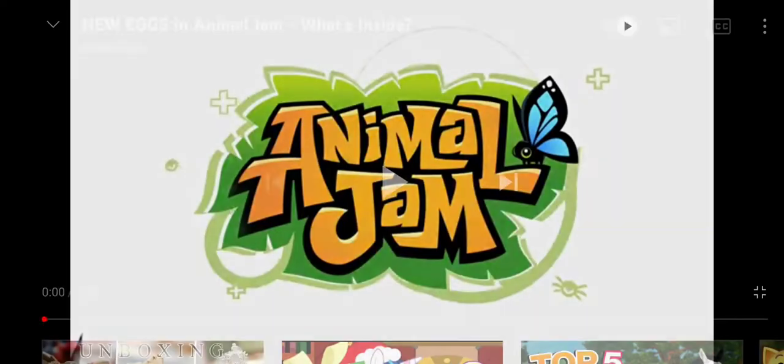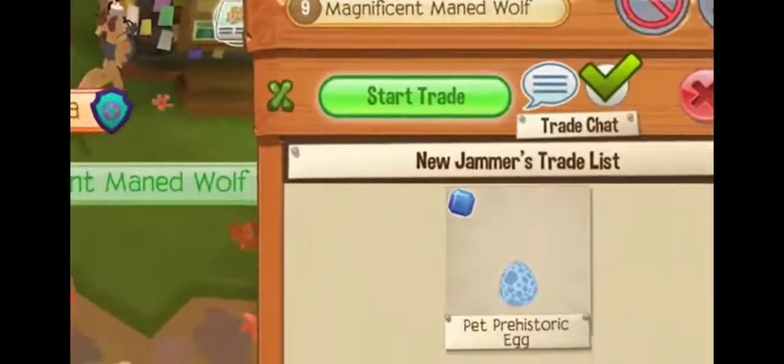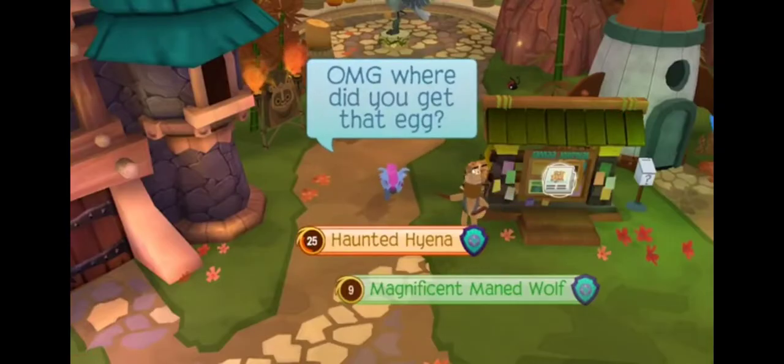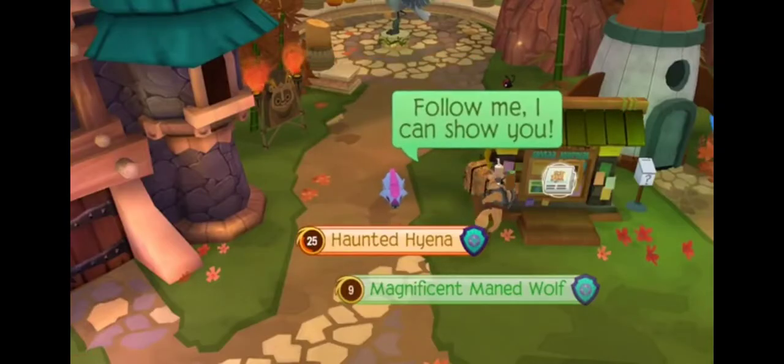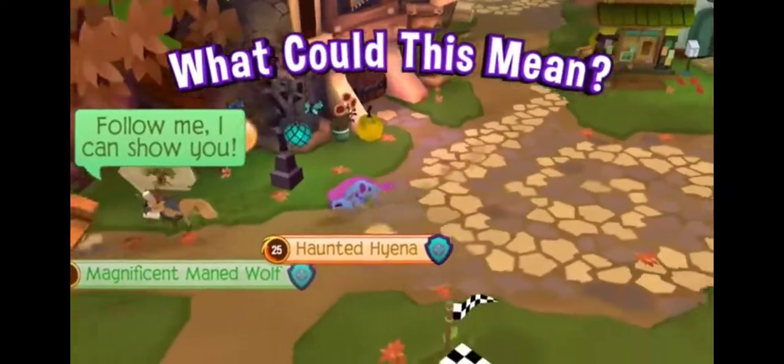The first Animal Jam spoiler video was released yesterday and it spoils the release of a mystery prehistoric pet egg. The thing I don't like about this egg is, for one, it's a mystery — you don't know what you're gonna get. But for two, these eggs are insanely expensive.